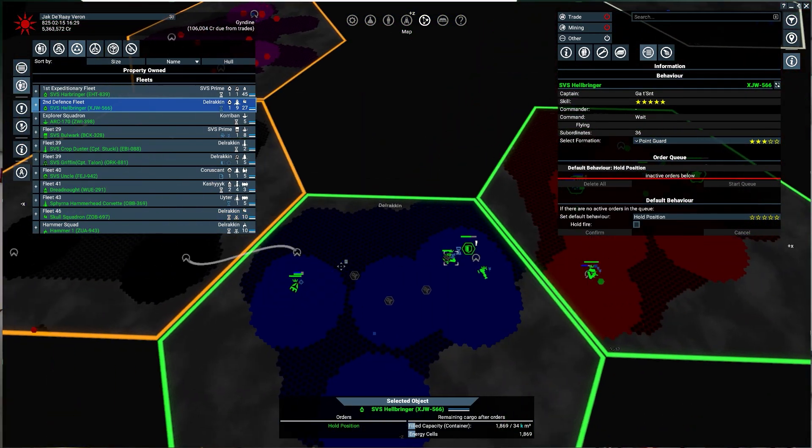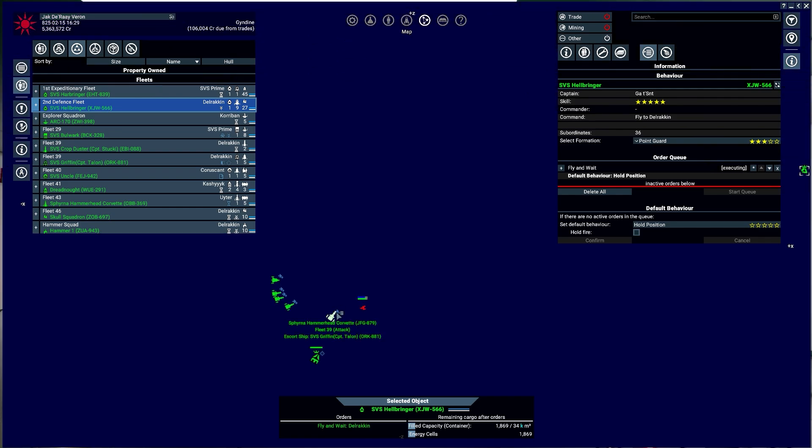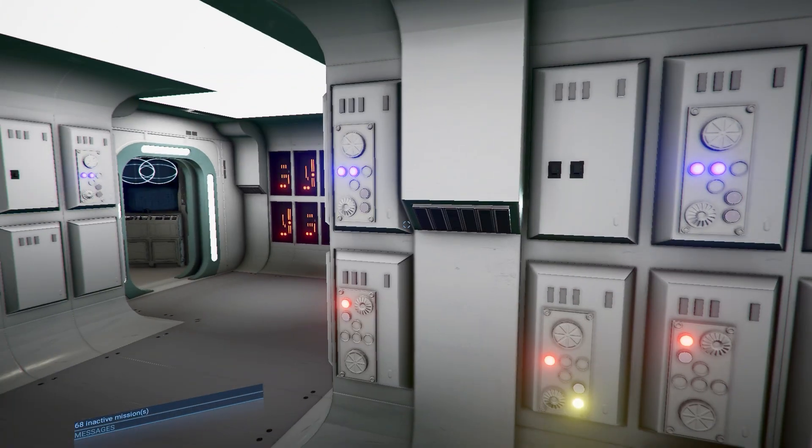The Venator isn't doing anything — I will make you move over here. What is this little squadron? The SVS Griffin and its escort ships — definitely an attack fleet that will do a bunch of damage.